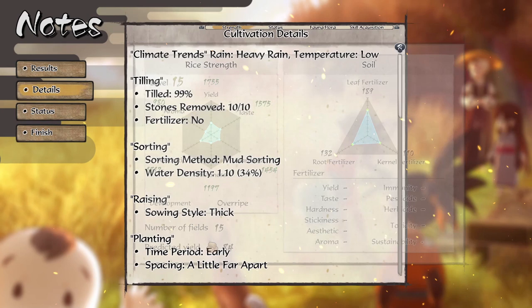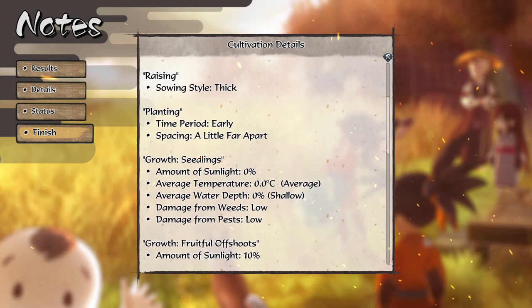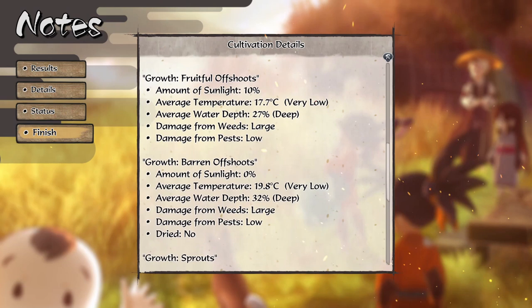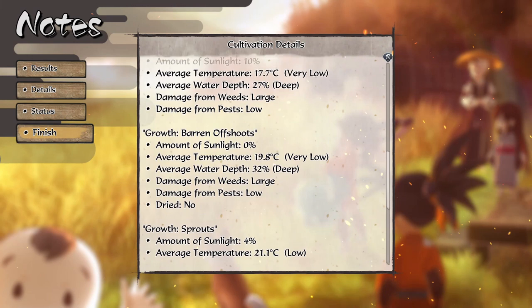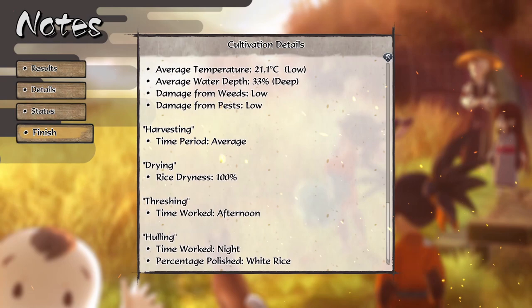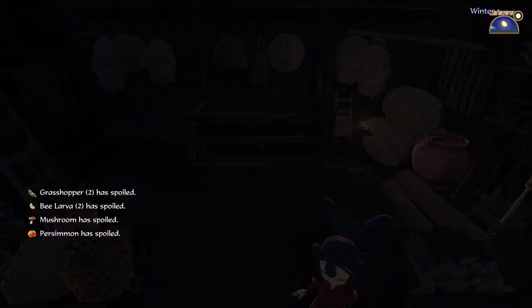Interesting - till 99%, mud sorting 1.1, okay, 34% sewing style thick. Okay, we did space them a little far apart by accident, that's all right. Amount of sunlight okay, average water depth deep, a lot of damage from weeds - except for in the sprouting stage. But we did get to 100% dryness, so I think that was pretty good.